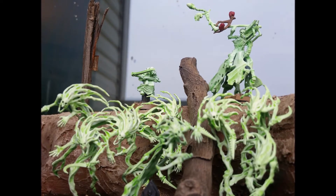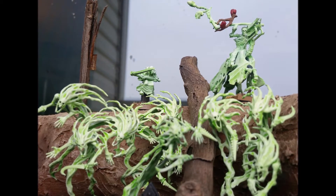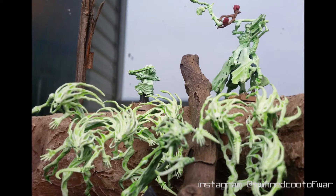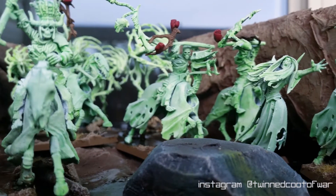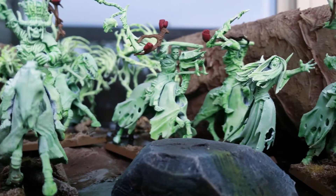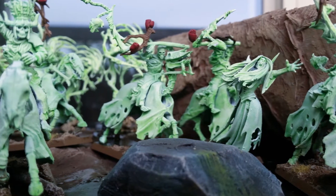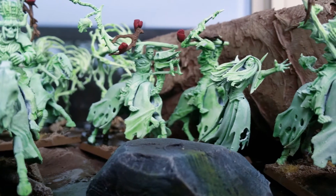Nighthaunts share the same battle trait with Death. Deathless Spirits offers Nighthaunt units a chance to ignore a wound or mortal wound on a 6-up, when they are within 6 inches of a Nighthaunt hero. This is a decent ability, but don't go too far out of your way to ensure all the models are benefiting from it. If a unit is better off leaving the aura's reach to grab an objective or to fight a unit, then do it. Likewise, purchasing multiple characters to grant this aura is unnecessary. Getting one or two heroes to give Deathless Spirits to the main force is fine, but don't worry about covering the whole army.